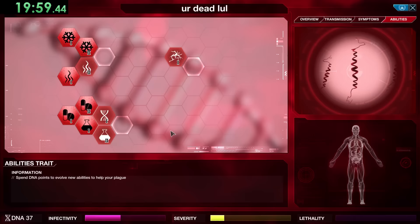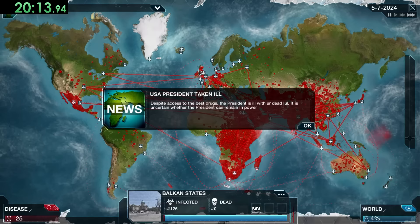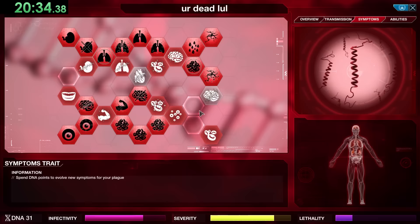Now we're back to upgrading symptoms. We'll get Insomnia, which makes people less productive; Paranoia, which makes victims less likely to seek treatment; and Skin Lesions, which gives a ton of infectivity. Then we wait until we hopefully hit Greenland before using saved-up points to get Paralysis — which raises lethality and makes the plague significantly harder to cure — and Coma, then Seizures, Pulmonary Edema, and Necrosis.